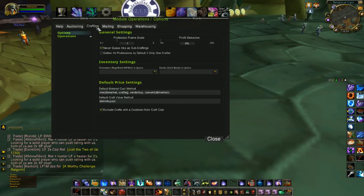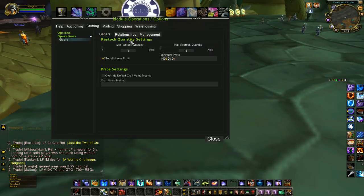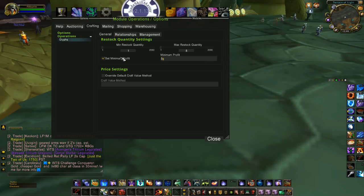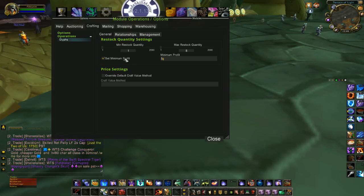Now we need a crafting operation. Go to Crafting, then Operations, and I name mine 'glyphs' again. For minimum restock quantity, if I sell one it tells me to craft one, so I leave that at 1. My current restock quantity is 8 — that lets me buy out some glyphs off the auction house and still have one stack or less. If you're just starting out, you may want to do 1 or 2, since it requires a lot of ink. The minimum profit I use is 5 gold — I want to stay highly competitive.